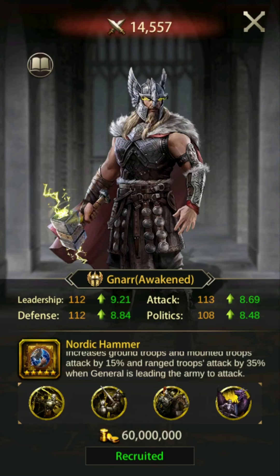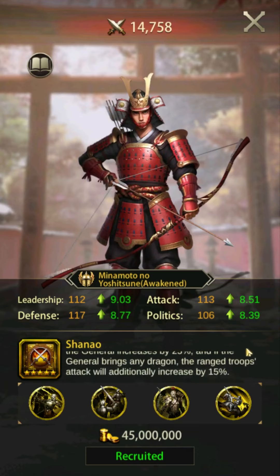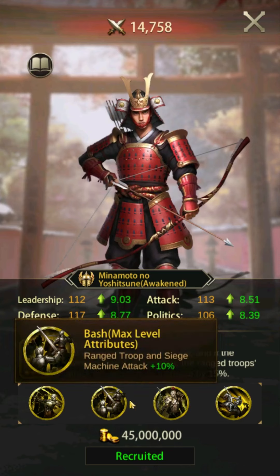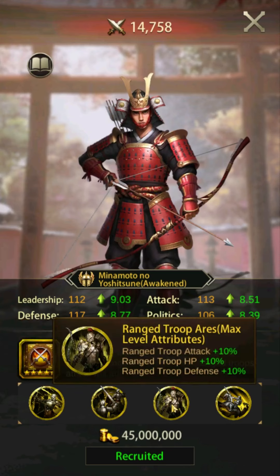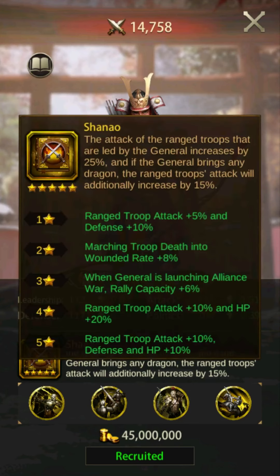Number three: Minamoto no Yoshitsune. Minamoto's skill increases ranged attack by 25%, with an additional 15% when Minamoto has a dragon equipped, for a total of 40% attack. Minamoto's skill is active both offensively and defensively. While Minamoto's versatility is useful, his overall buffs are not quite at the level of the other top generals. His attack is higher than Lee Shimin with about equal defense and HP, and he does lose some march size, but the increase to attack should provide more value than a few extra troops.